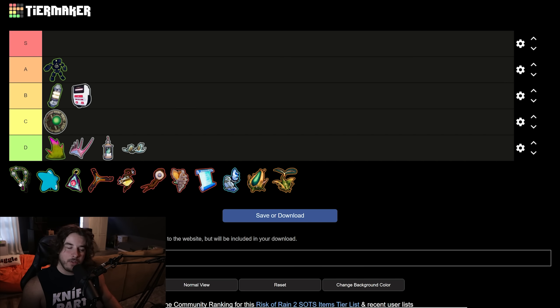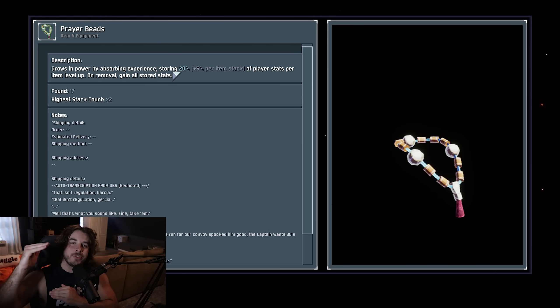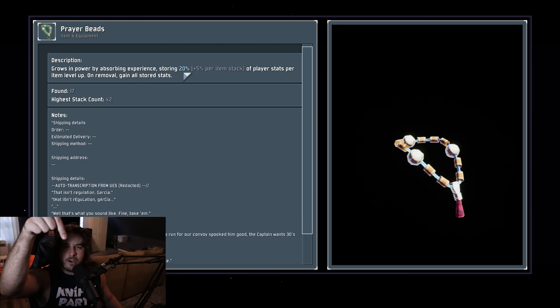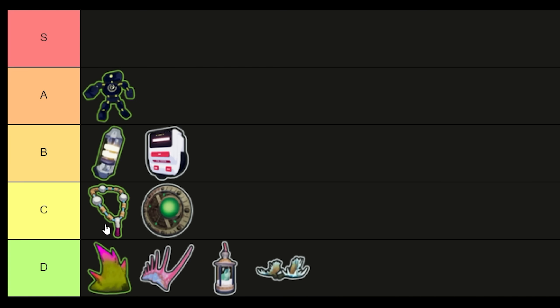Next up the Prayer Beads. Essentially when you level up you gain health, damage, armor, and some other stats. When you level up with the Prayer Beads it takes 20% of whatever stats you gain from leveling — say you get 15 health on level up, it takes 20% so three of that health and puts it in the item. But it's totally useless until you lose the Prayer Beads — you have to scrap them or print them. When you remove the item from your inventory you then gain all those stored stats. So think of it as every time you level up you get an extra 20% of your level-up stats stored in the Prayer Beads. You'll see a stack counter in your buff bar correlating to how many levels are inside. Not a terrible item — C tier.